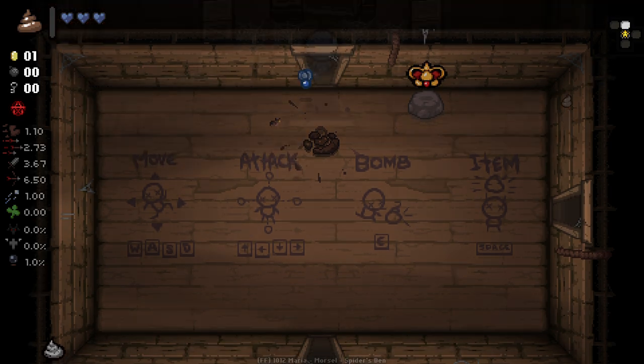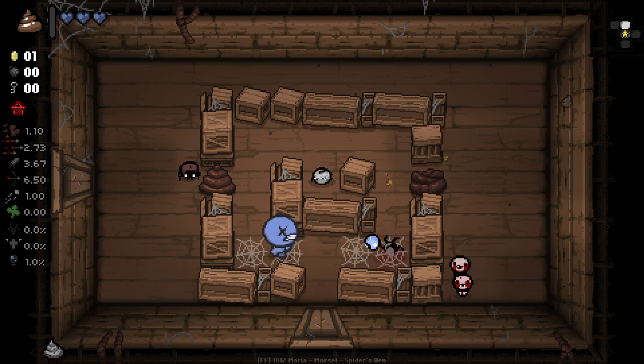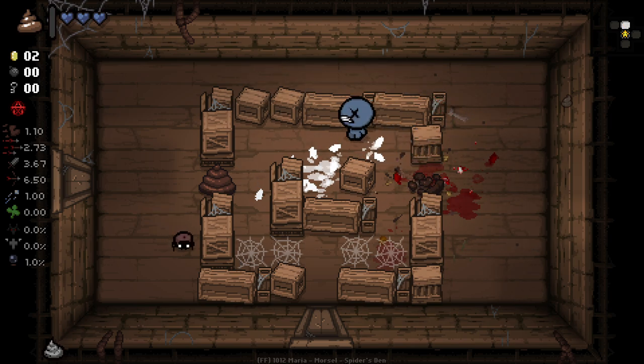We do start with Petrified Poop and we also start with the Black Poop item. It's kind of interesting entrance to a room here. We start with this Black Poop thing as well, which is kind of an interesting idea for a buff to Blue Baby. I like it.